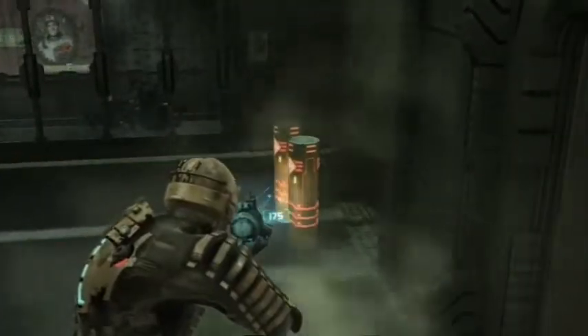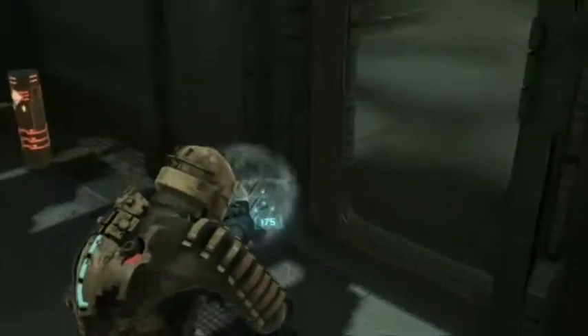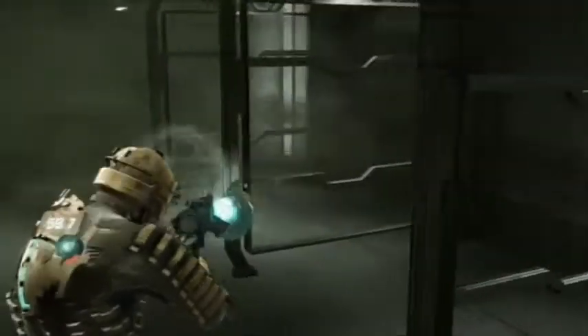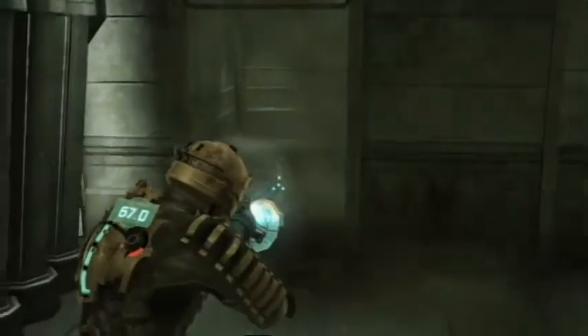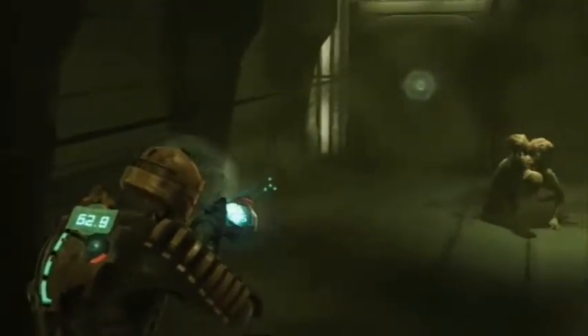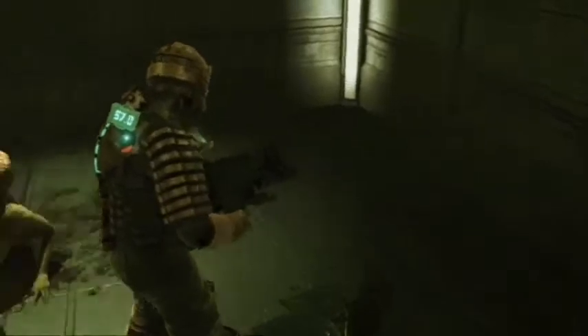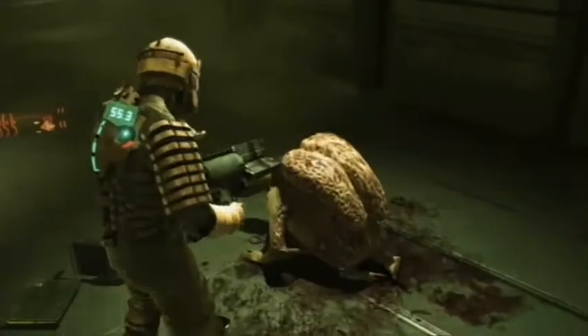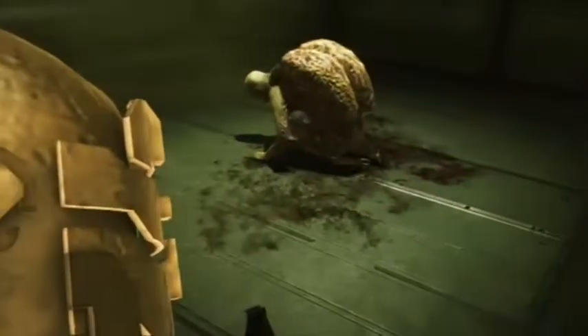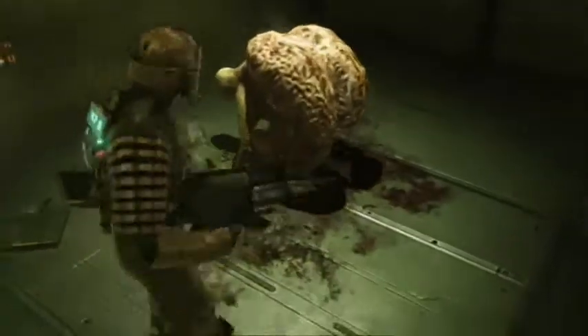I wonder if we can take one of them in here with us — always prepared to try something new, take one of these in with you. You notice that there's no oxygen in here; that's because of these heavy breathing enemies here. Now what you want to do before you kill him — it's the same as before — this corner here this time, the corner near to the heavy breather.